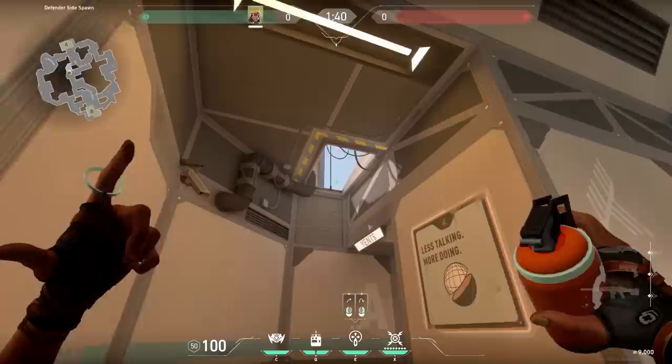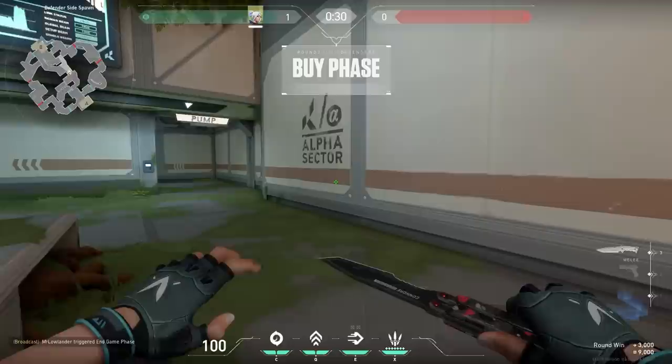On the defending spawn on Fracture, there's a gap in the roof. You can use this gap for lineups or, for example, for an easy Raze grenade that hits the whole side. Very handy.